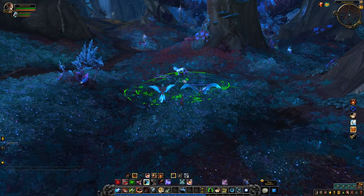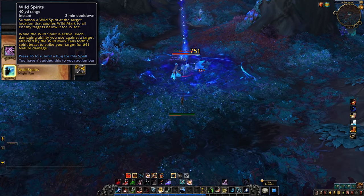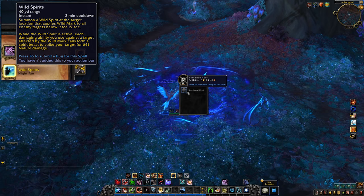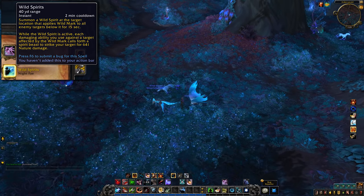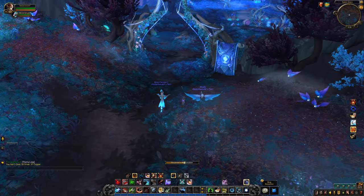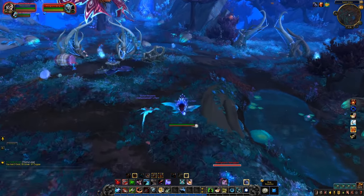Then we have the Hunters, who get Wild Spirits — 2-minute cooldown. Summon a Wild Spirit at the target location that applies Wild Mark to all enemies below it for 15 seconds. While the Wild Spirit is active, each damaging ability you use against a target affected by Wild Mark calls forth a Spirit Beast to strike your target for nature damage. Basically it's a big AoE, and if you hit something in the AoE, you also zap it with Spirit powers. It looks amazing and sounds really great at first — plop down a big AoE, and any AoE you do does more AoE.